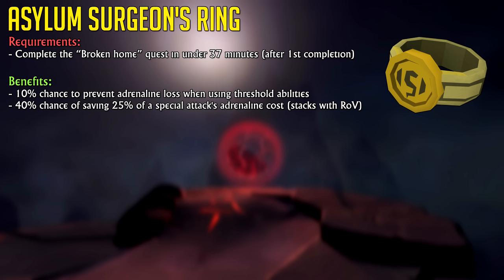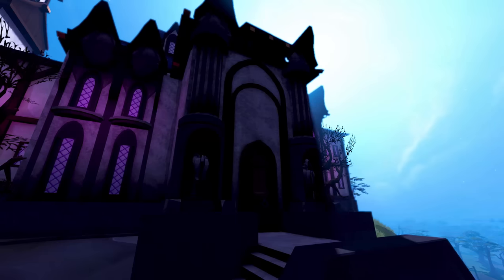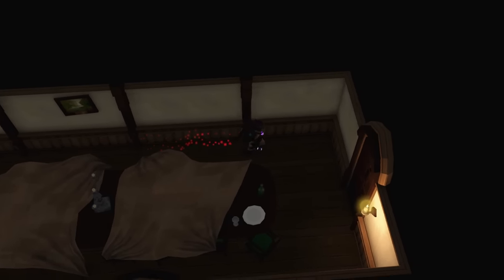The Asylum Surgeon's Ring has solid stats and a useful adrenaline-saving passive. The ring has a 10% chance to prevent adrenaline loss when using threshold abilities, and a 40% chance of saving a quarter — 25% — of a special attack's adrenaline cost. This effect works after the reduction from the Ring of Vigor passive if owned. So a special attack requiring 50% adrenaline is reduced to 45% by the Ring of Vigor passive, and if the Surgeon's Ring procs, it's reduced to 33.75%. The ring is unlocked by completing the Broken Home quest in under 37 minutes after the initial completion, and there are plenty of guides on YouTube to help.